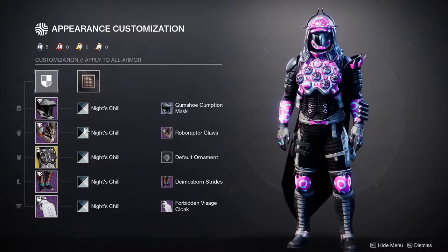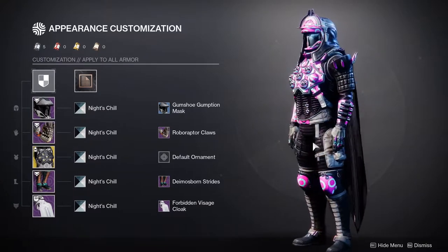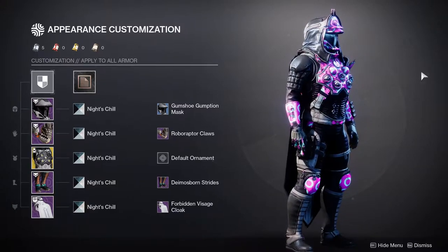Night Chill is usually a shader that I like to pair with a lot of things. So when I saw this, I was like, this is going to be the shader I'm going to be rocking for a while. I'm going to be doing a lot of builds with this one — a lot of my older stuff with this shader just to see how it looks.